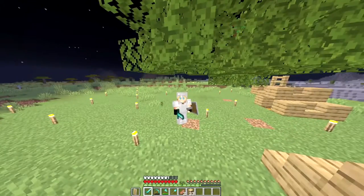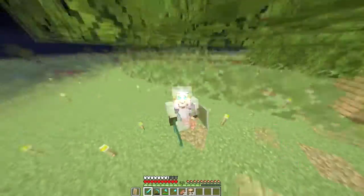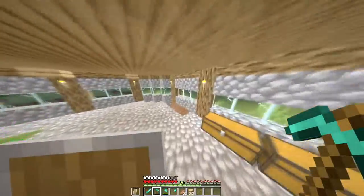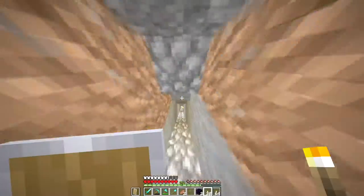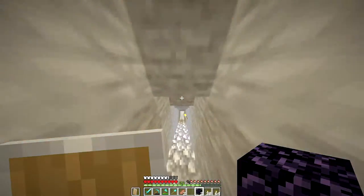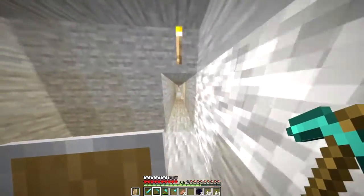So today the goal for the episode is to get full diamond armor and enchant our tools and armor. To start out I'm going to do some strip mining. To make an enchantment table you need four obsidian, so I just need to pick up two more obsidian, you need a diamond, and I'm pretty sure you need two books.